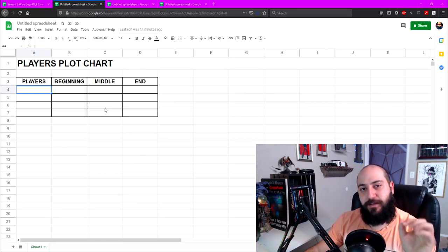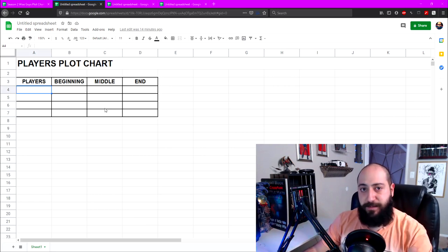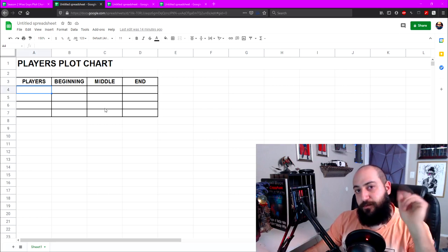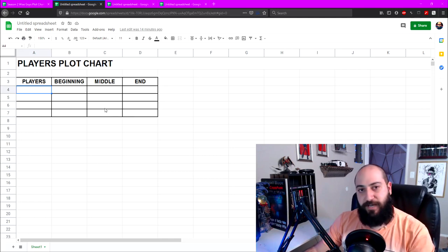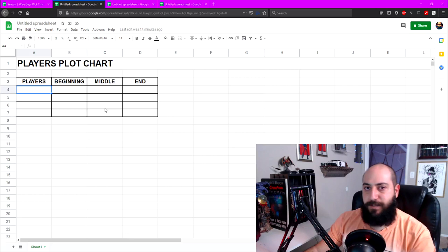My other big rule: just write down what you know. If there are questions you don't have answers for — like where's the setting, what's the NPC's name — skip it, forget about it, move on. Answer the questions that you know, and while you're answering those, you'll get inspiration for the ones you skipped. This saves time, it's more efficient, and it helps you move along in your writing. Only write down the things you know.